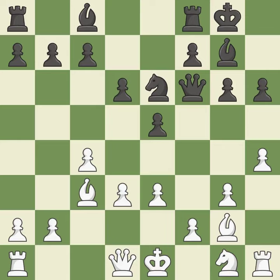Castling gets the king to a safer square, out of the center of the board, while also developing a rook. Castling kingside tends to be safer because the king is further from the center. It is best. A knight moves out of its beginning square and into the action — it is quite good.